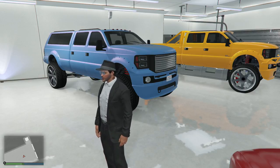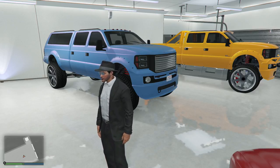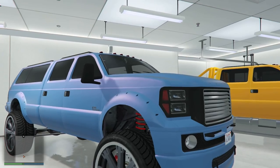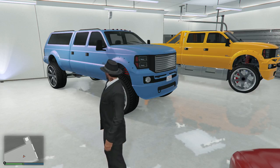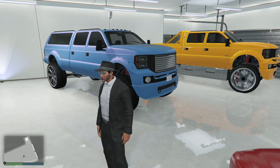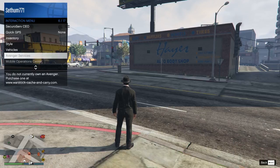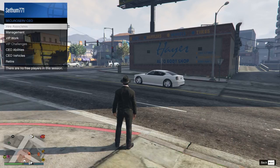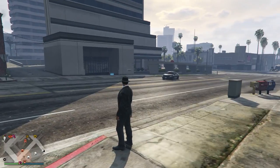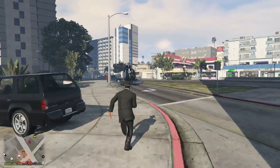Next I'm going to show you how to spawn the Sand King XL. These are Sand Kings that are already customized and sell for a decent amount of money. In order to get these to spawn, you will need a Sand King already — preferably a 4-door, because the Sand King you want to spawn is already a 4-door Sand King. I'm going to spawn in a helicopter to get to the location and show you on the map where we need to go.